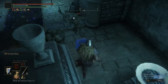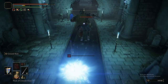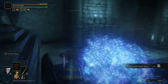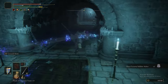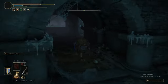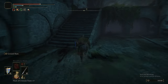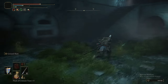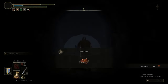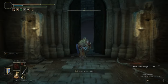Watch out for the Imps in this room — there's three of them, so you might have a bit of a hard time. We got the Raya Lucaria Soldier's Ashes here. As you can see, we triggered a trap on the way out of the room. We didn't trigger it on the way in because we knew it was there. As you're entering that corridor, just be aware there's a trap — dodge to either left or right to avoid it.